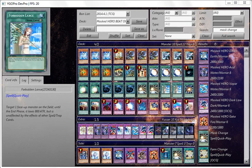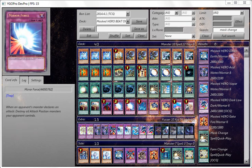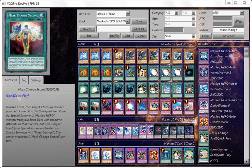Two Spell books for backup, one Super Poly in case you want to Super Poly something, and two Mask Change Second. This card is a very, very good card. The cost is to discard one card, and the full effect is: you target one face-up monster you control — it has to be a lower level than the Masked Hero you're bringing out — and it's not limited to Heroes as targets.